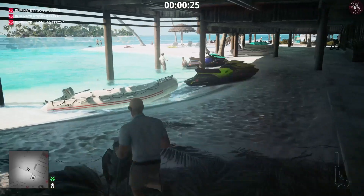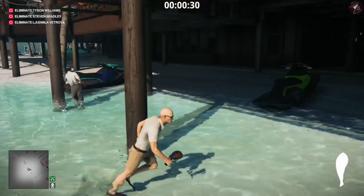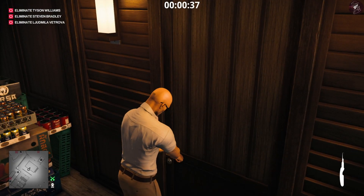To do the 'Plenty of Fish in the Sea' challenge, all you've got to do is go over to this fish right here and grab it before it swims away. It's as simple as that — you'll have the challenge pop up in the top right corner of your screen. I've already done it so there's no problem for me.